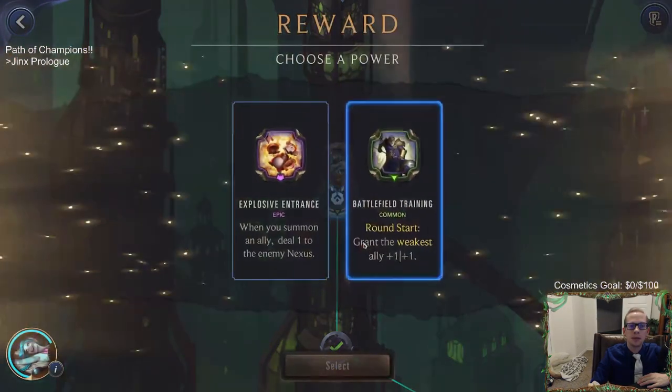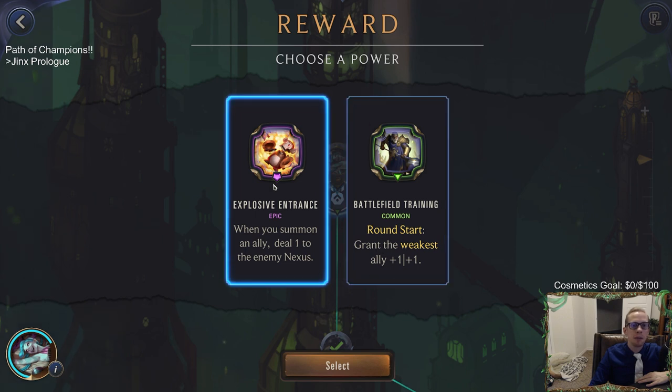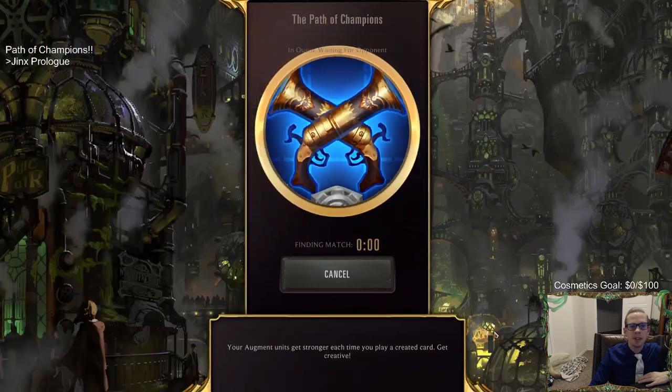We got a new power: 'when you summon an ally, deal one to the enemy nexus,' or 'round start grant the weakest ally plus one plus one.' That Explosive Entrance is pretty sweet - we've used this in other Lab of Legends content. It says epic, it has the cool Get Excited art. We'll go with that one. Not too worried about beating the prologue.